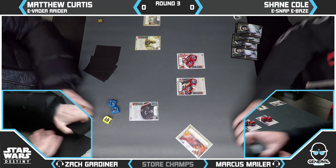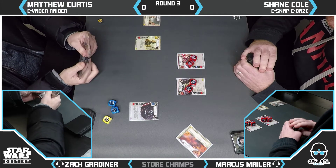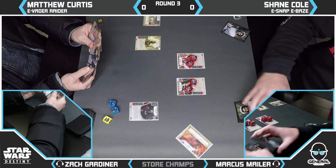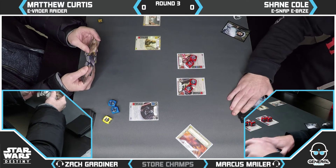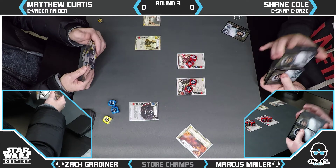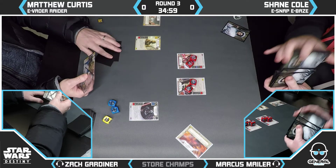We've got eSnappy Bays versus eVader Regular Raider — two awesome decks. We saw the power of both throughout the day. It'll be good to see Vader Raider on the feature match. It's interesting to see how different Shane's version of Snap Bays is. We can already see the Carbon Freezing Chamber appearing with Snap. It'll be cool to see what the rest of the deck list is and how it differs.